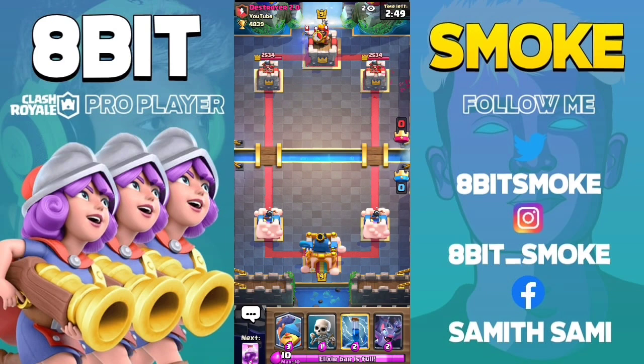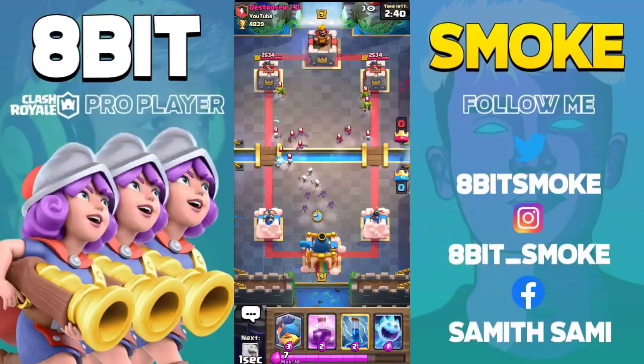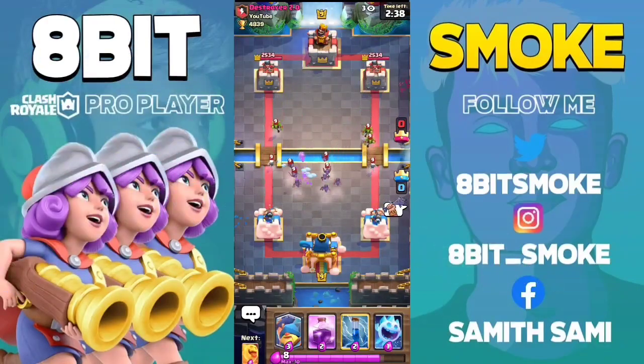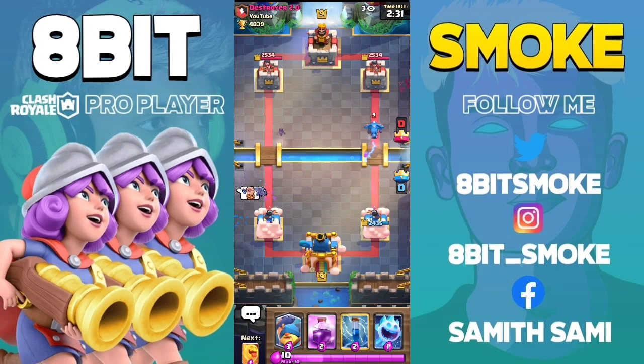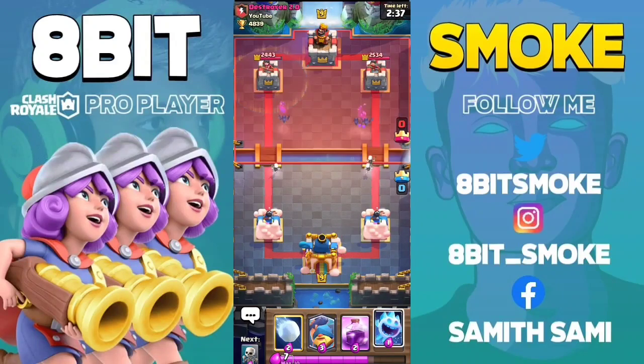You might be wondering how — some of you may already know it. We are going to activate our King Tower with the help of the Electro Dragon. You should place the Fisherman on the King Tower. As you know, the Electro Dragon targets three units at a time, and if you place him correctly, the King Tower will activate as well.